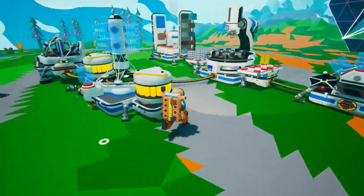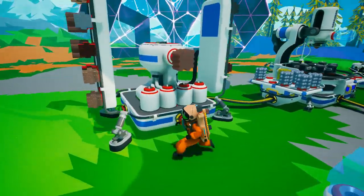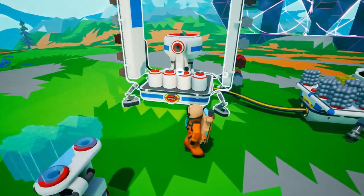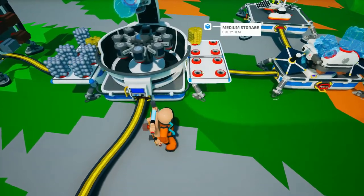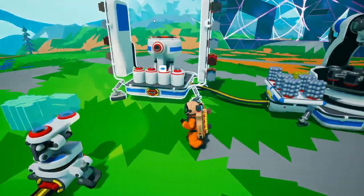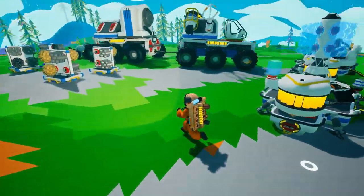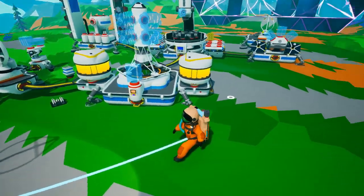Hello everyone, Theranx is here and welcome back to Astroneer episode 16. We're making lots and lots of progress. It looks like we have a lot of good smelted stuff here on our smelter. This only holds 16, whereas this holds 20. So I suppose this is the better platform, even though it takes iron to make.